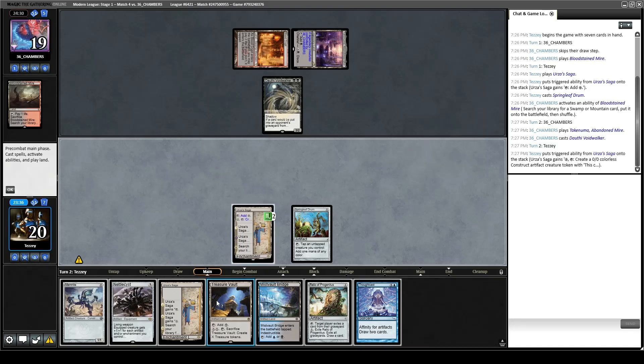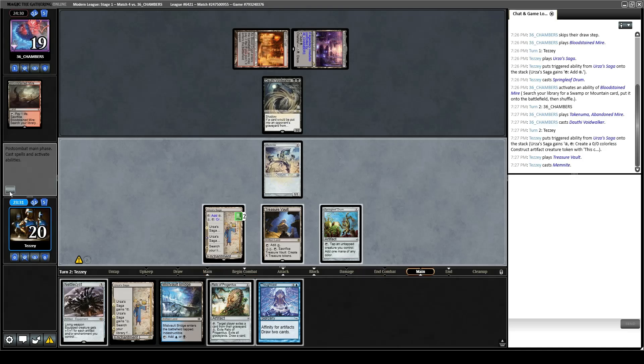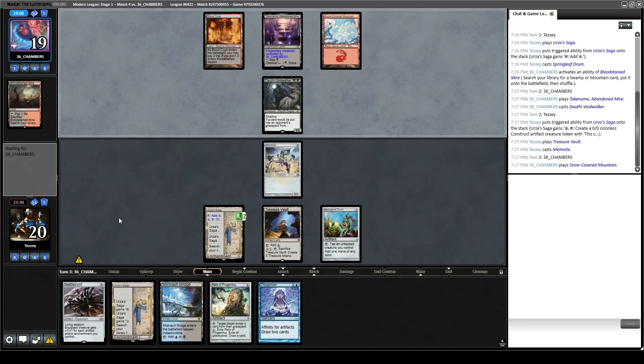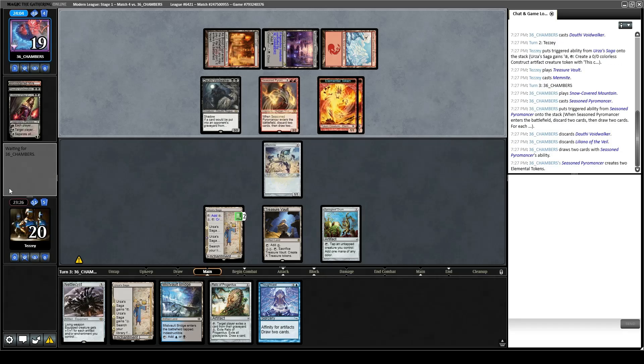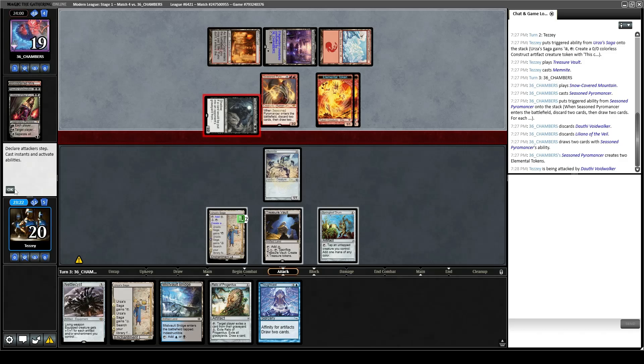Saga ticks up. We draw a Thoughtcast — that's pretty good. Treasure Vault, Memnite. Now our Saga is on. We're just going to keep making endless X/X creatures until our opponent dies between this Saga, the next Saga, and the Nettlecyst. Opponent plays a Seasoned Pyromancer, which makes me lean towards getting Shadowspear. It hits us for 3 — we can't block it, it has Shadow after all.